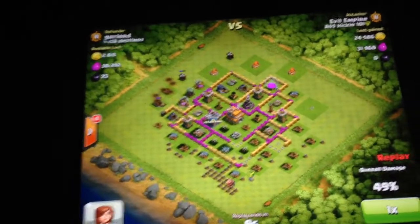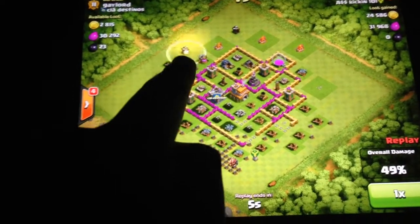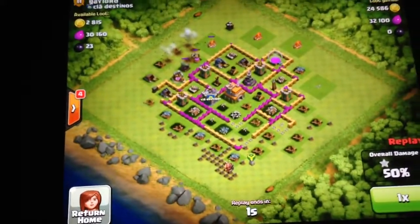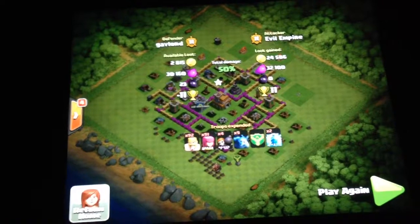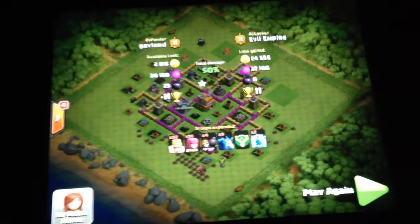I deploy a Lightning Spell on that Barracks and then another one on that Builder's Hut right there to eliminate it for the clutch 50%. Hope you guys all enjoyed — leave a like and comment if you did, subscribe for more interesting content, and talk to you guys all later. Peace out.